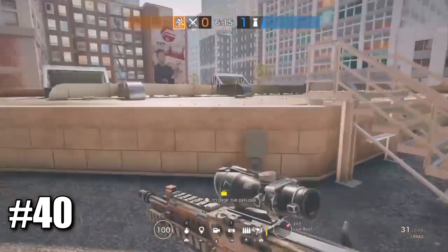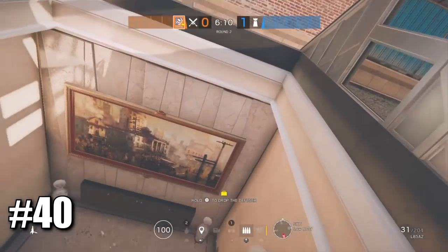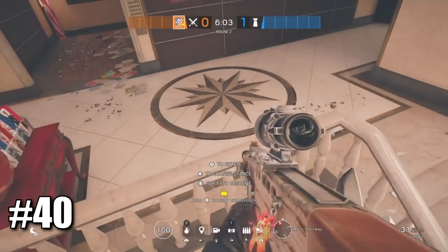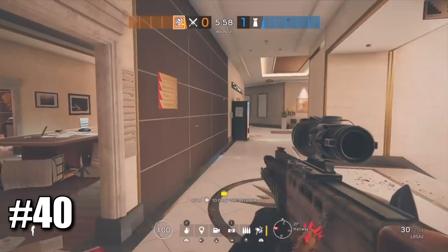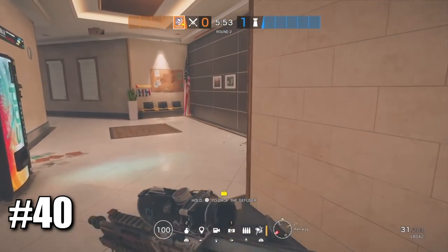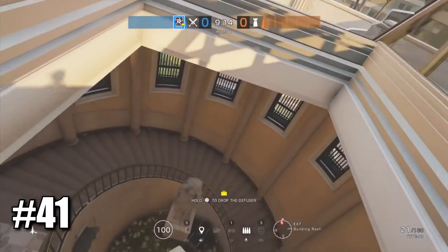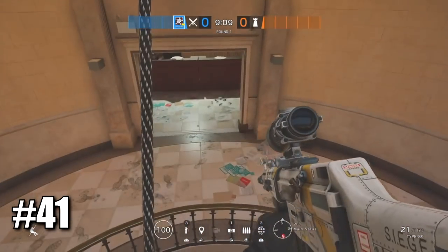This tip is more for new players: a lot of players think that if you rappel into skylights with stairs, you have to rappel all the way down to get out. But you can actually just click X and go inside — it's more time-efficient and can catch enemies off guard. This also applies to the skylight on Consulate — if you just rappel down here you can easily just enter from there directly.